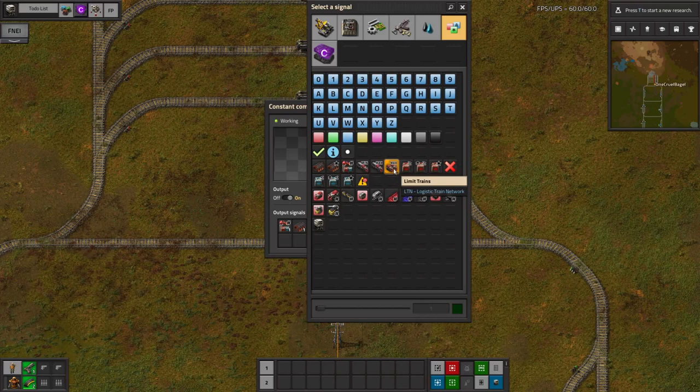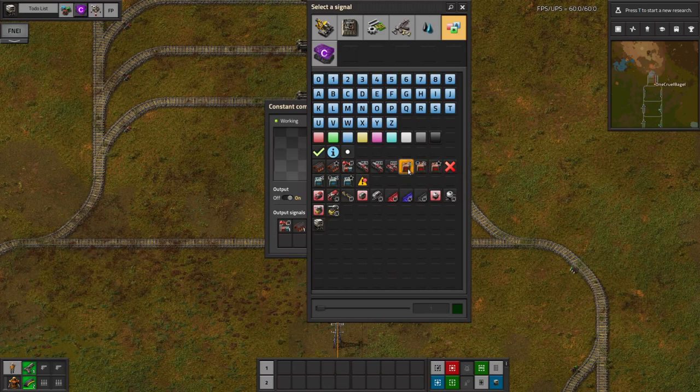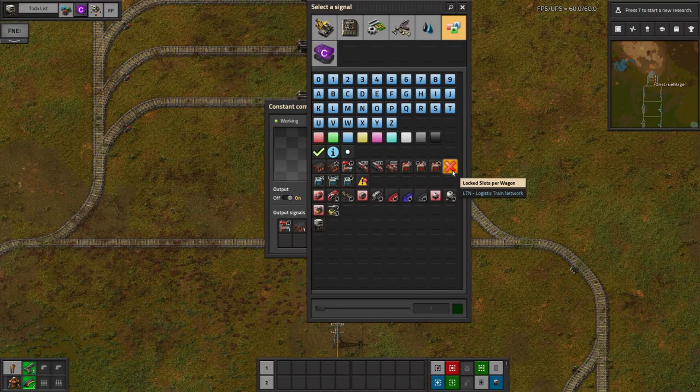The provide thresholds and priorities I've talked about extensively, particularly in the first video, so I suggest you go back and watch that one. The same goes for request thresholds and priorities - those basically tell stations when they're ready to supply stuff. Locked slots per wagon I talked about quite a lot in the second video - in a nutshell, it allows you to tell the train not to fill up all of the slots in each wagon so there's room for a bit of overflow.